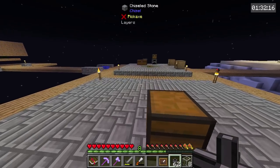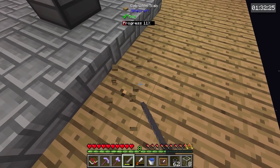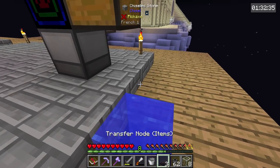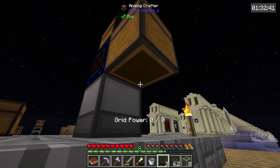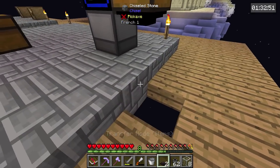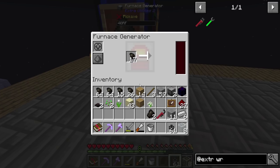Now we are going to need a way to get down here — that's where a bucket is going to come in handy. A water bucket is going to be our friend when it comes to placing certain blocks. We have our transfer node — I'm going to pull out of the analog crafter and it's actually going to go into here. Let's place our slab back here so we don't fall. This is going to constantly feed this with tiny charcoal.